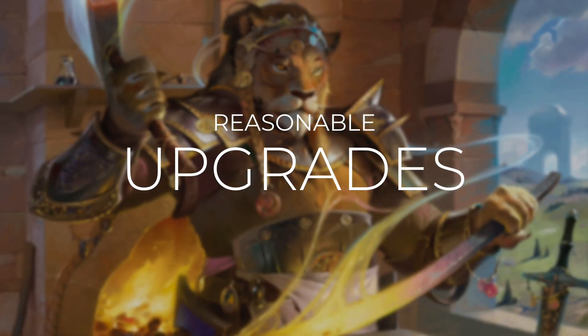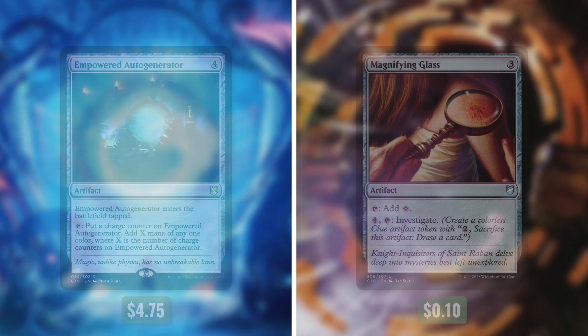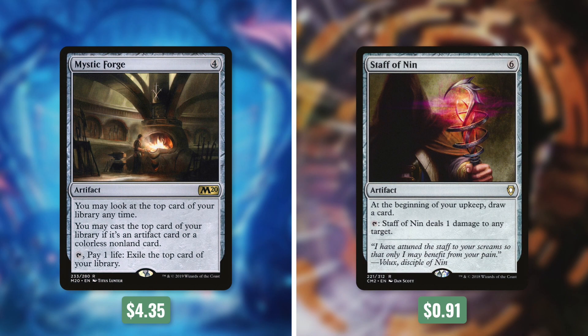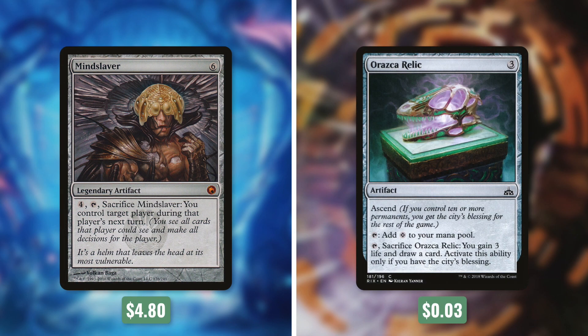Commander's Quarters decks are built to be tuned and focused within their budget, but there are always ways we can improve on them. So let's go through some reasonable upgrades. First, let's add Thran Dynamo and take out Cultivator's Caravan. Then we'll add Empowered Autogenerator and take out Magnifying Glass. Next up, we're putting in Ugin the Ineffable and taking out Seer's Lantern. Then let's add Mystic Forge by taking out Staff of Nin. Next, we'll be adding Erratic Portal and taking out Warping Wail. And finally, let's put in Mindslaver by taking out Raska Relic.